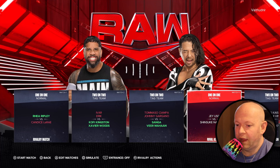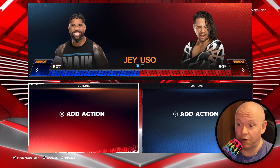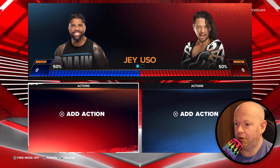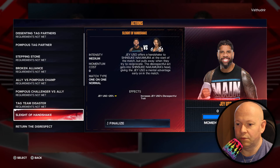With the rival action active — triggered by pushing down on the right analog stick — let's remove the action so that there are no rival actions, then go to finalize it. You will now see that my match type has been put to where I wanted it, which was a falls count anywhere. And again, going to add any kind of action, really quickly.